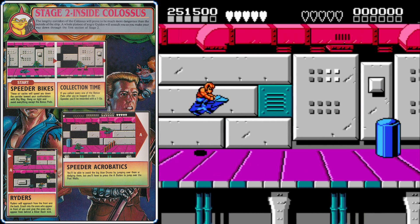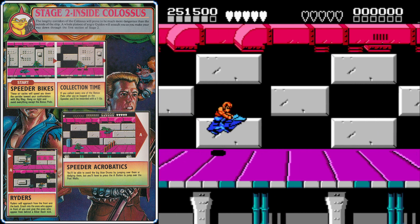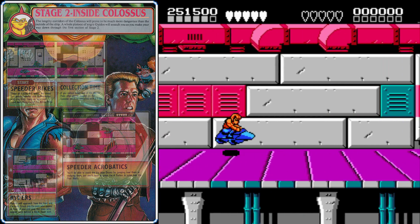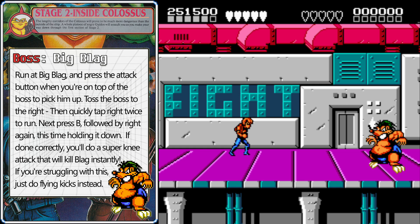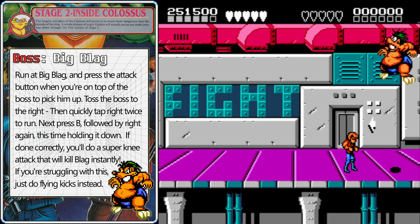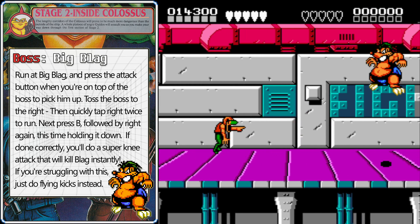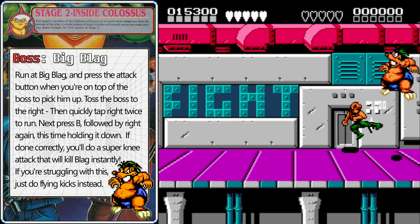Then there are some more tall blue poles and brown poles to jump over — pretty easy to avoid. And then we're flung off the bike because it's time to fight the boss: Big Blag. Run at Blag to pick him up and take him down to a specific spot. Toss him in the air, quickly double tap right, press B, then press right and hold it — you'll do a devastating knee slam that will kill him in a single hit.